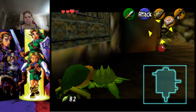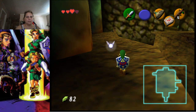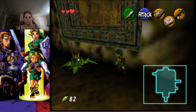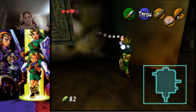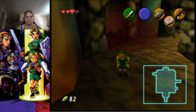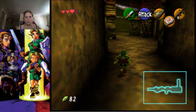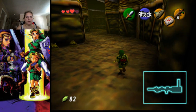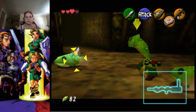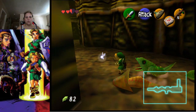There we go — we just blew it up. We need another bomb, and we're going to drop it in front of the door and blow that up as well. Making our way inwards, here we're going to have some little enemies called Baby Dodongos.